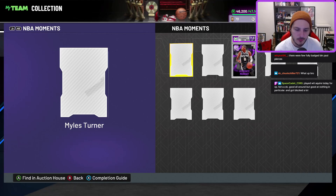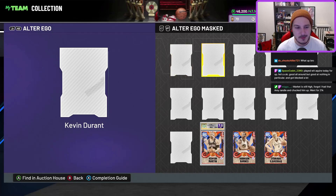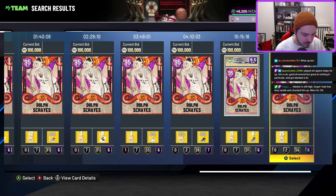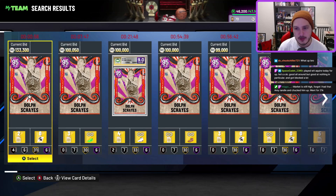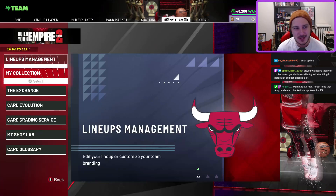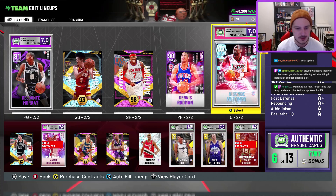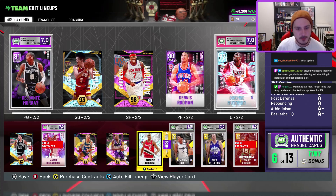Let's check how much Dolph Schayes is going for — probably still 400k. I only have 120,000 MT, which really tells you how bad the pack odds are this year. Looking at my main lineup, it's not very good — I don't have any expensive cards. Dikembe is the most expensive and I pulled him from packs, so I haven't really splurged on the market.